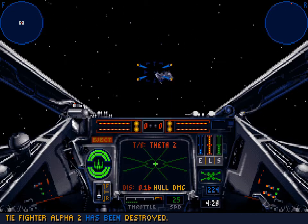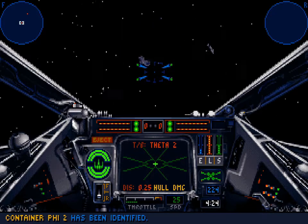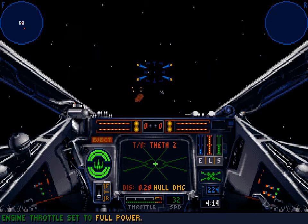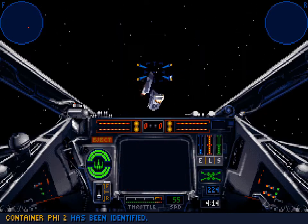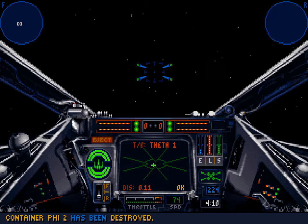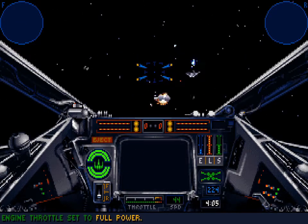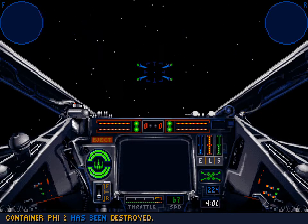I can also hit a joystick button to target what's directly in front of me, as well as to roll — I have to hold it down to roll, but it's a nice way to just target something right in front of you. There we go — and finally the last TIE bomber. There we go. Mission complete — that's it!